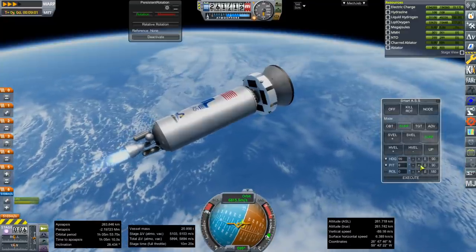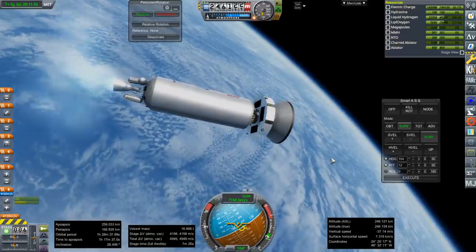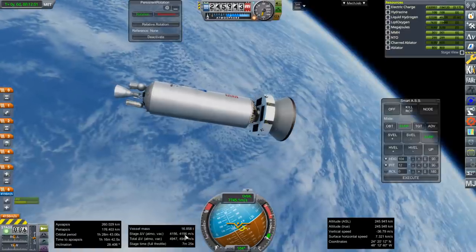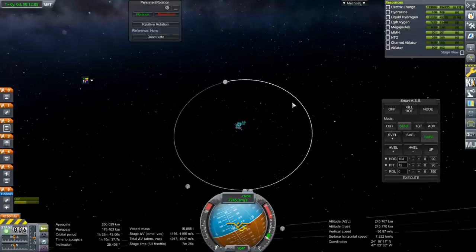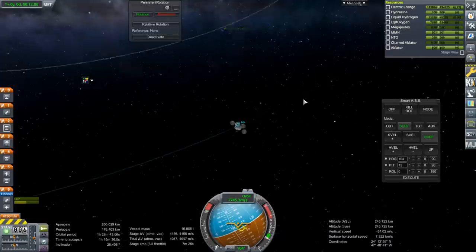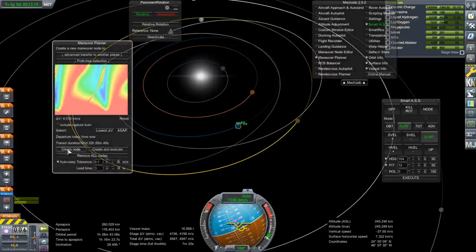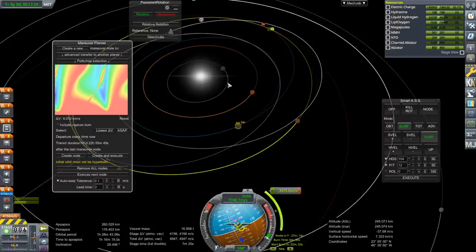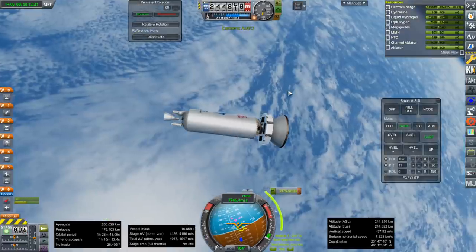All good. Maybe I do need to pitch up more here. 260 by 176, 4,156 meters per second left. If we get MechJeb to give us a plot to Mars — costs 3,975 — so no problems. We could always do a little bit more with the cruise stage if necessary, but we're within budget.